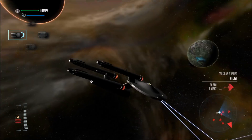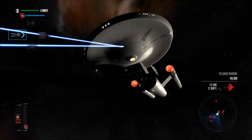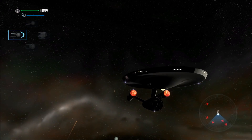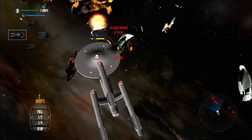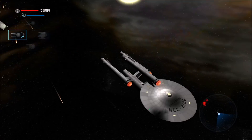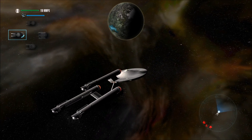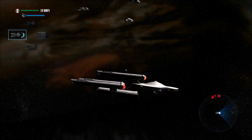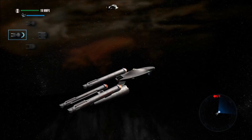One noticeable change in this design compared to the Constitution class, other than a different hull, a different secondary hull and the third warp nacelle, is the primary saucer section - the primary hull. If you look at the top and bottom, they're exactly the same. There's that same slow curve to it, and it's completely smooth. Whereas on the Constitution class there's a little module on top of the bridge, but it's much smaller. On the regular Constitution class there's a much larger spot raised up away from the primary saucer section. Here it's just one smooth section up until the bridge.